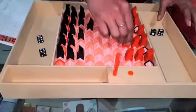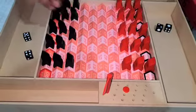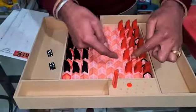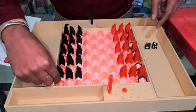Let us understand the components of the game. First, you have two teams — one is the red team with a red flag, and one is the black team with a black flag. This is the initial arrangement of the game. The players will be in a straight line; both teams will be in a straight line.